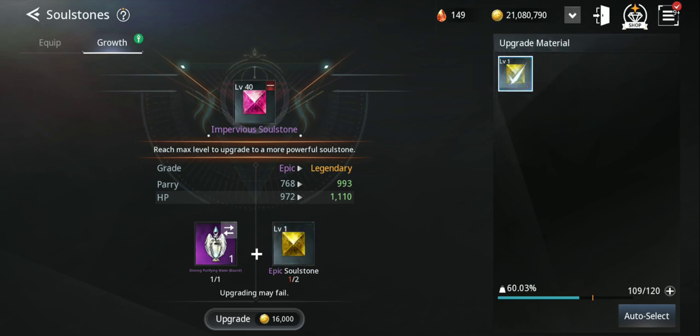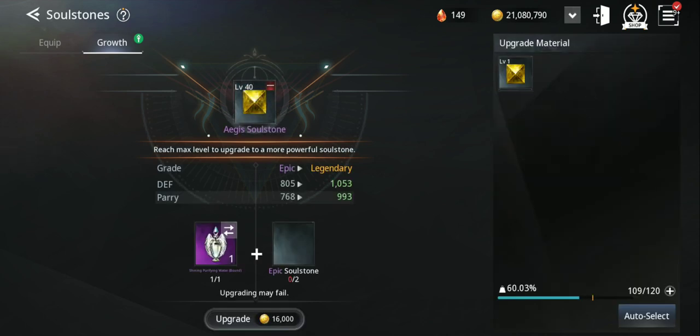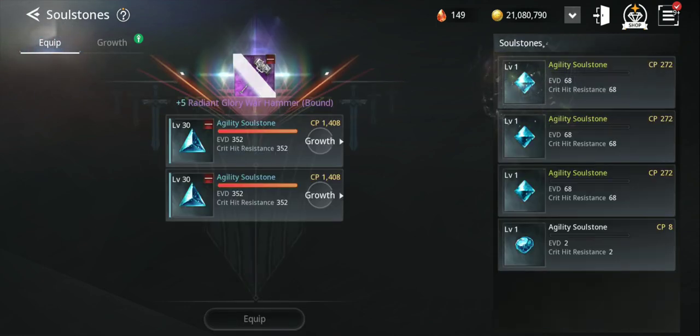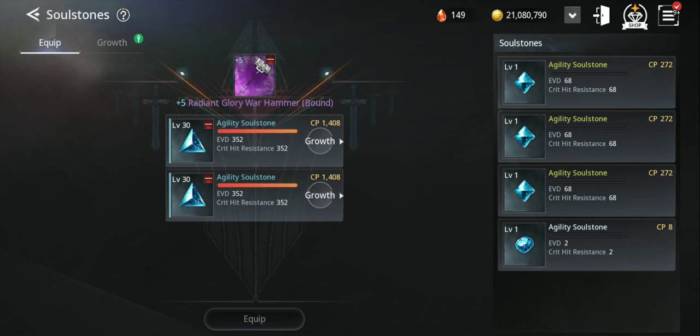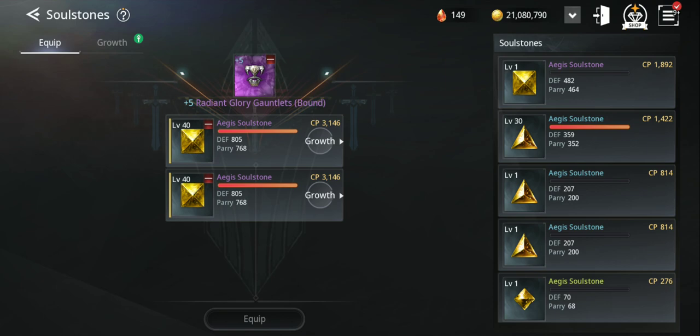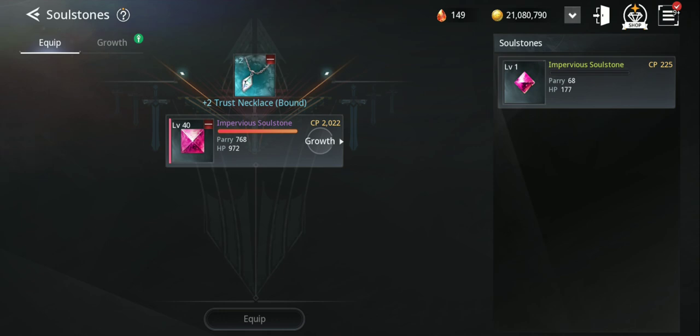Should I upgrade this one or that one? Let me see which one gives more power — you can check like this. This one is 3,146 CP. The other one gives more — that one definitely gives more. Let's see how many more we need.